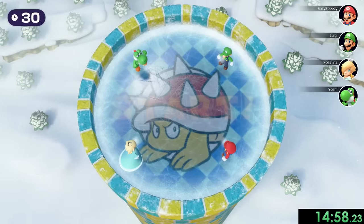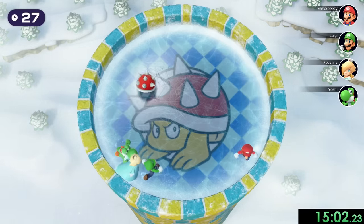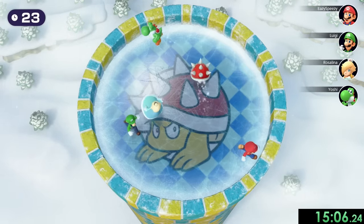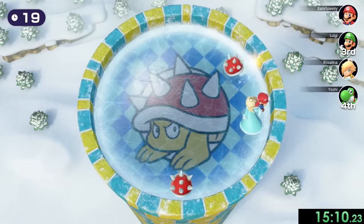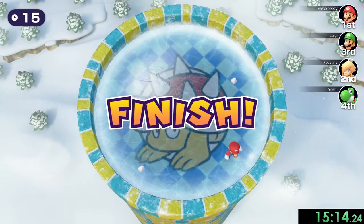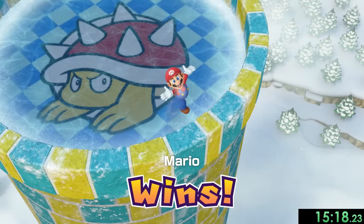Now we're on Ice Rink Risk. We're going to drop down onto the icy platform along with some spiny shells that are going to bounce all over the place and try to hit us. It starts with just one, so it isn't the hardest thing at first. I just like standing in this corner, and Rosalina was coming for my head right there — she was definitely trying to kill me, but we took her out instead. Rosalina has been going for me this game.